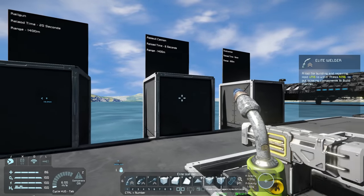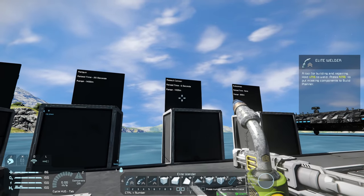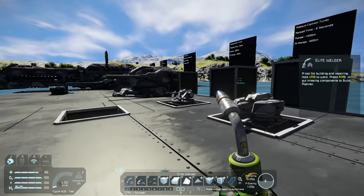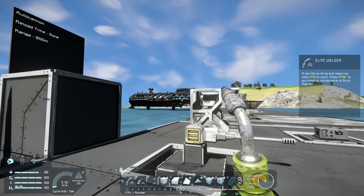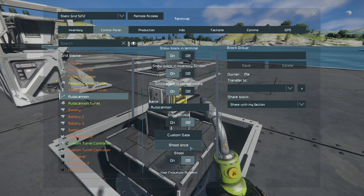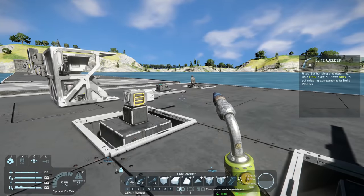Here we have the static assault cannon — just the standard static version — with a range of 1,400 meters and a reload time of six seconds. And then finally we have the autocannon, which is the same as the autocannon turret: no real reload time, rapid fire, and a range of only 800 meters. It's nice to see some small grid weapons with a range greater than 800 meters, as small grid ships didn't really stand a chance against large grid before.